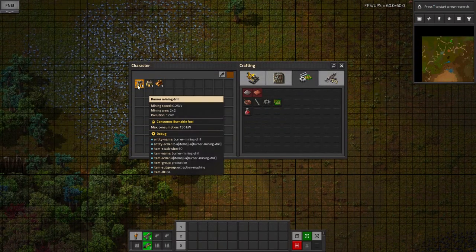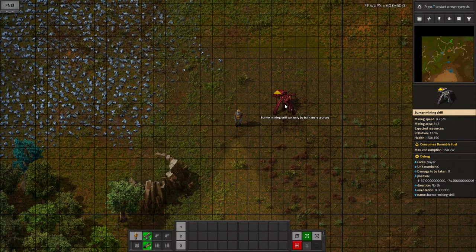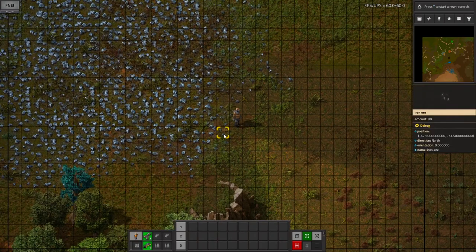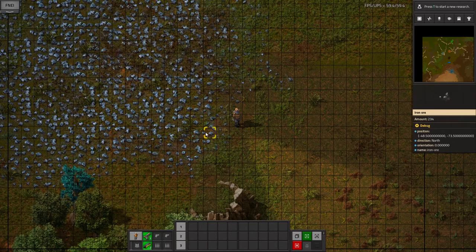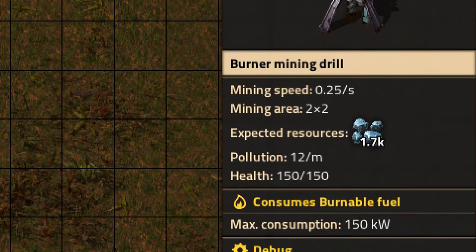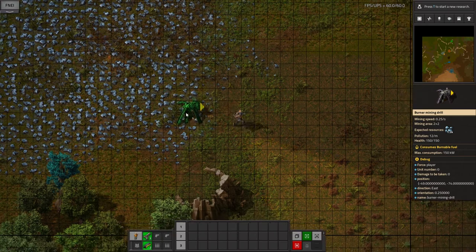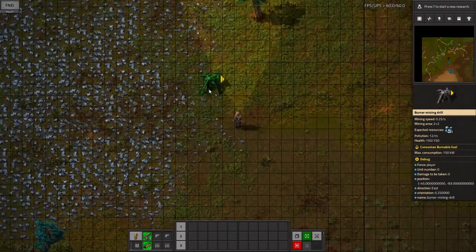Let's start with the burner mining drill. You can only place it on resources, and when you're about to place it down it tells you the expected resources. What it does is take the value of each of the individual squares — as we saw here, amount 234 and so on — and it sums those up into the two-by-two square and gives you the sum. Expected resources: 1.7 thousand, roughly. The mining speed is irrelevant at this point — it's 0.25 a second. I always like to put it on the edge and work inwards, for a reason that will become obvious as we progress.